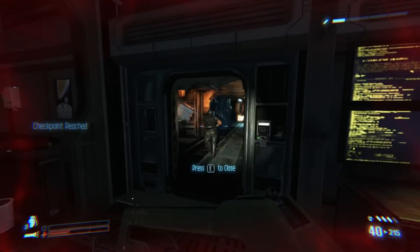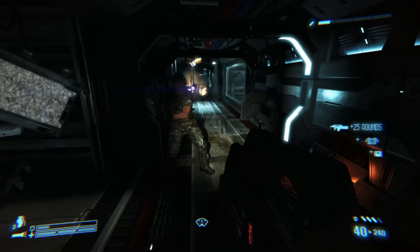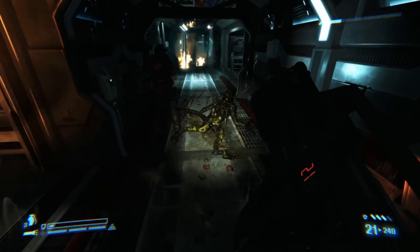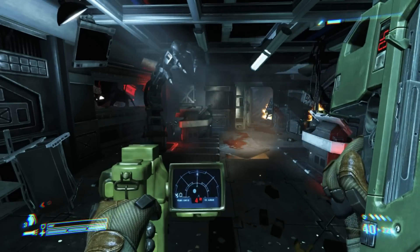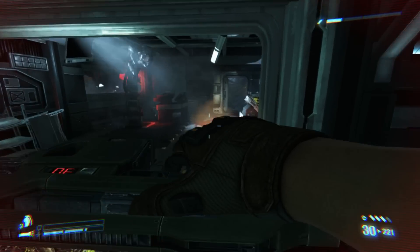Hey guys, I'm back. The footage you've seen now — we've just skipped a little bit further down the line into the mission. As you can see, you can pick up ammo, you can pick up little armor kits. This bit of gameplay is a little bit more action-packed, so hopefully you'll enjoy this bit more. There's quite a lot of alien killing going on. There's a lot of this press V to knock them back, so I'll run you through the basics of the gameplay.